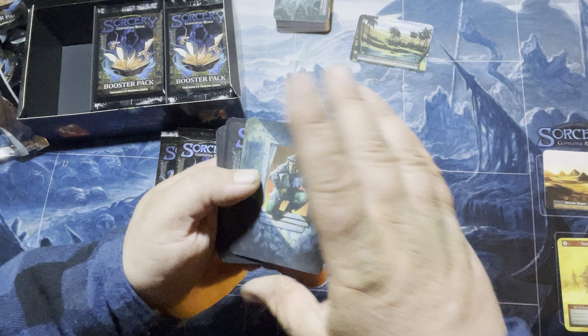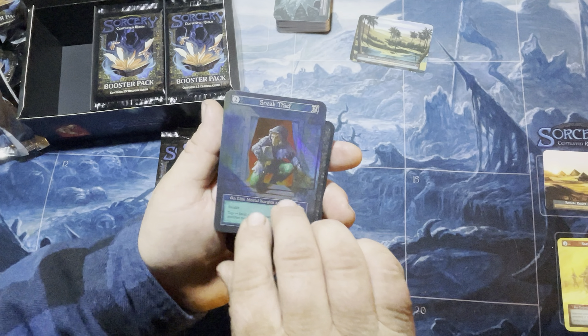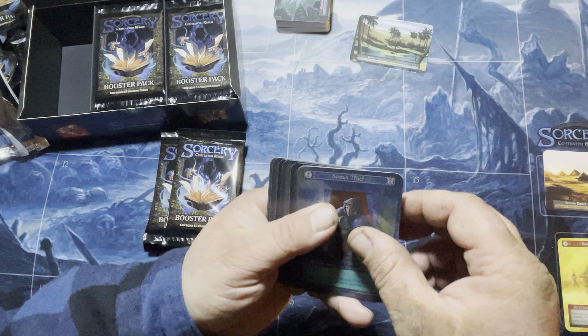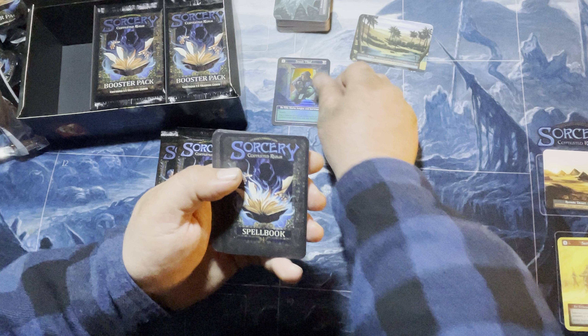Our ordinaries are over there. What's that? Sneak Thief. Yep, Sneak Thief — elite foil. All right, that's a good start.